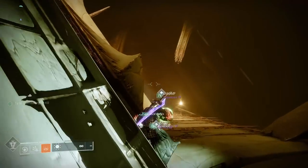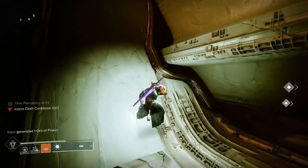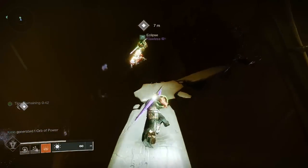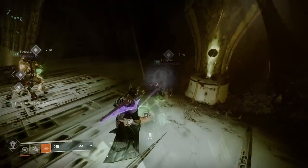Make sure you're taking out the shriekers strategically and learning where all the balls spawn. If you die, the ball will respawn. If you run out of time, just have the person walk over the plate again and it restarts the puzzle. The spawns are fairly randomized so they might not be in the same place each time.